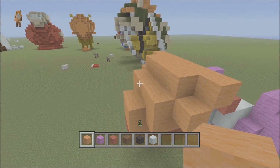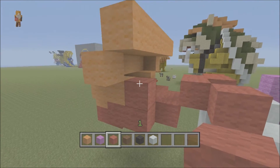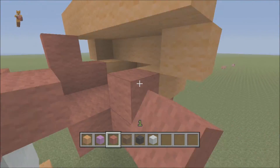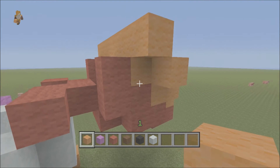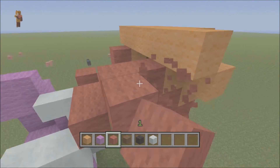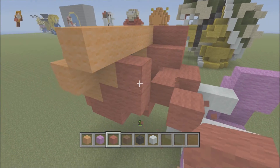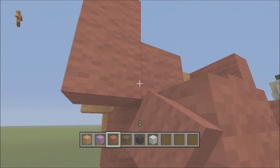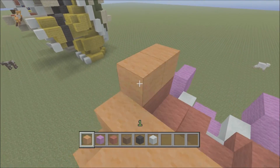Bring this all the way across and all the way to there — you can see the beak starting to take shape. Get your reds and do a zigzag pattern — it comes up like a W shape. Do the same on the other side, bring it up and out. Fill the blank blocks with orange. From the side you should see something like that. Fill in the hole at the back since you won't see it.